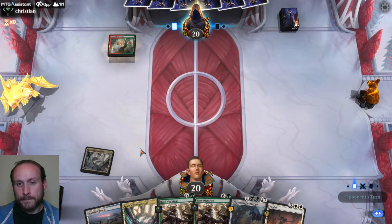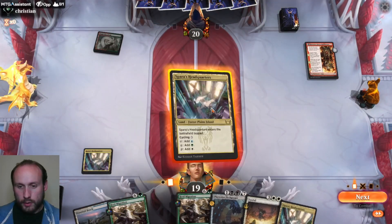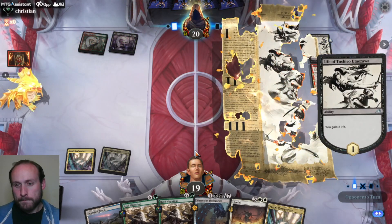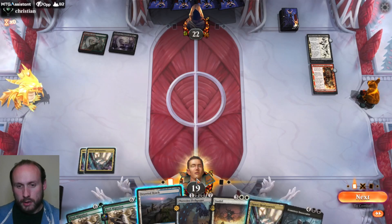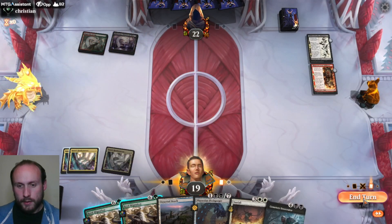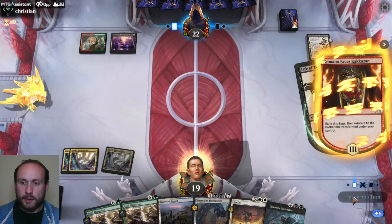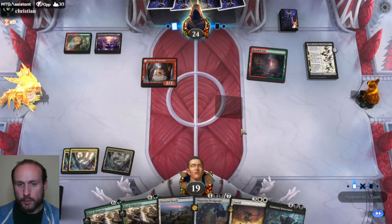We've got a fast Gruul aggro. Can we deal with very fast aggro? Well, if we get to Sunfall, I think we can. Desecrator — not much point casting that now. We'll go with the other Spara's. Don't need it to be untapped now, we might need it later on. I haven't got the best start because I didn't have a creature to cast on turn 2 to get the plus-1 counter from Kamano.